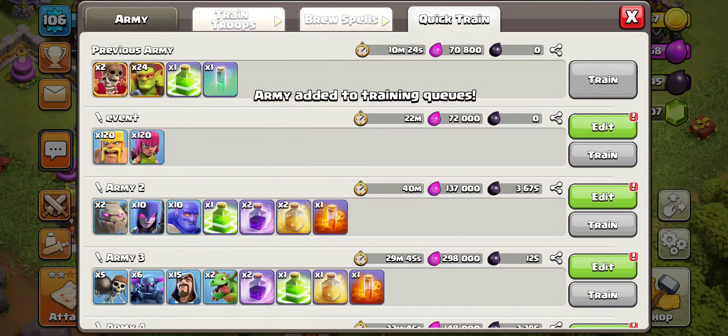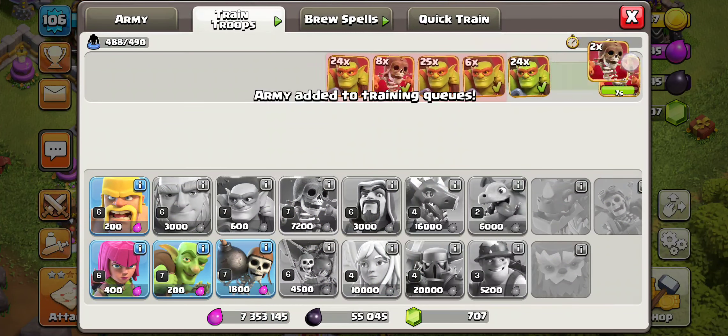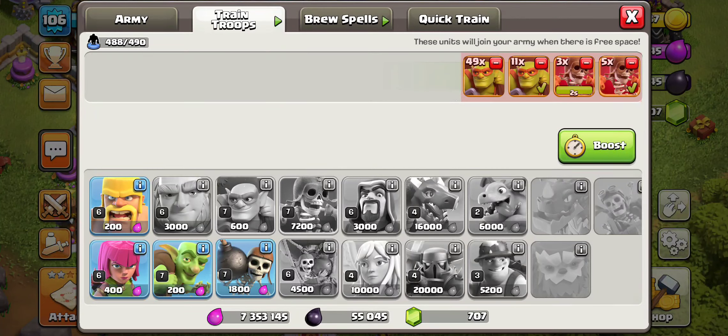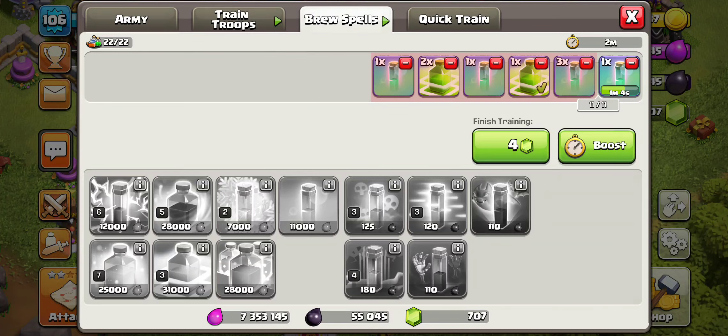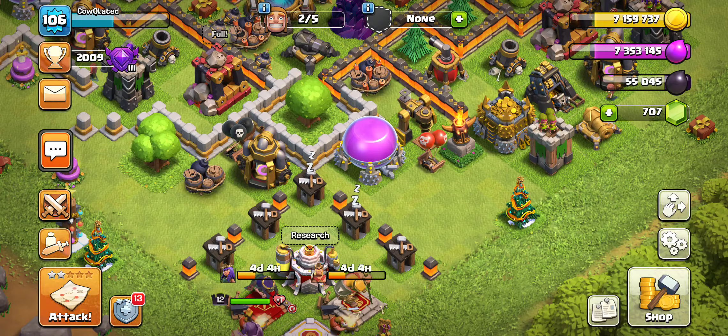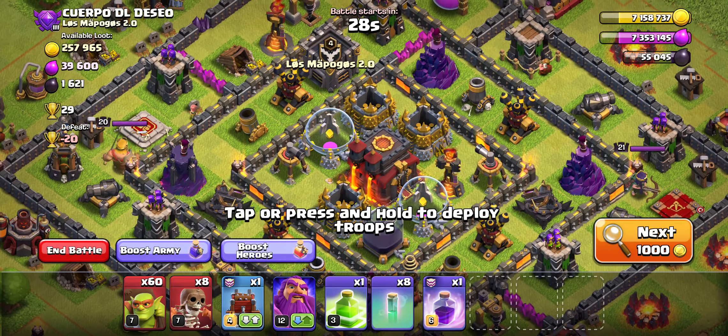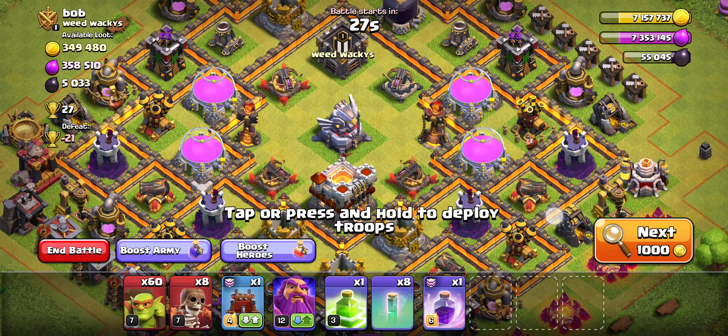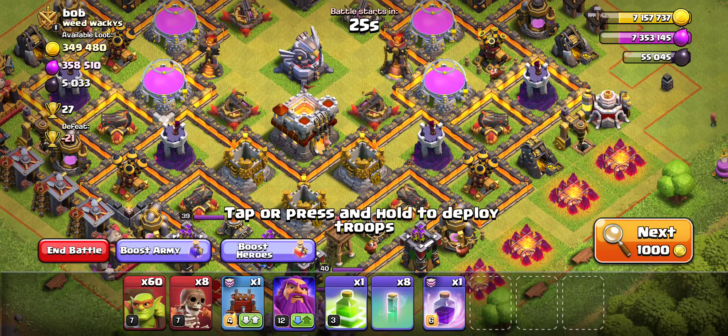Okay, so we're going to go into the next one. We are missing — let's let this finish to 1. Boom. We're actually not upgrading something in our lab, so I might do that after we're done here. Probably upgrade something with dark elixir or with elixir, seeing that we have so much of it right now.